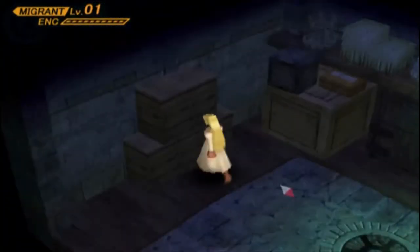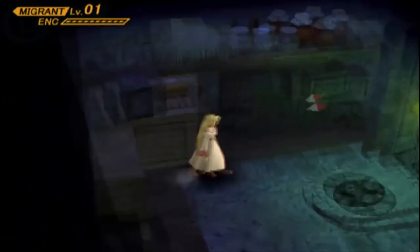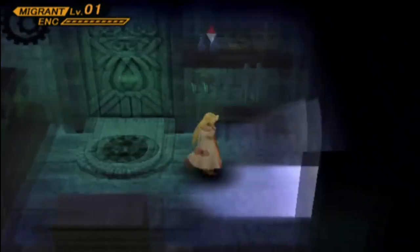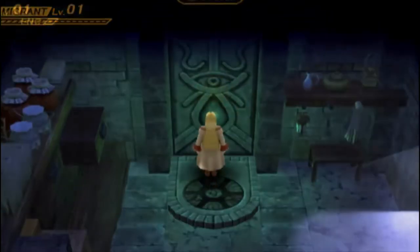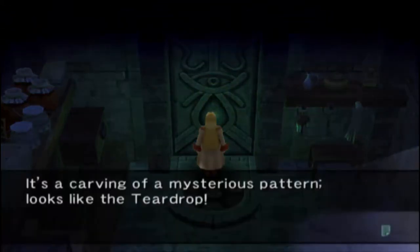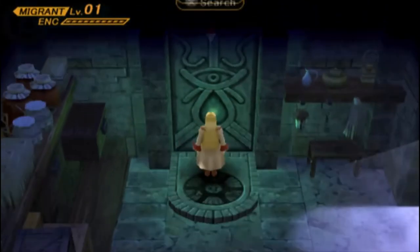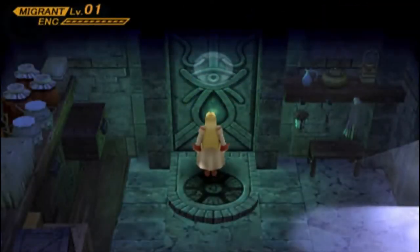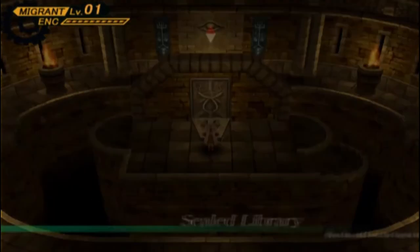It's like a storage room. There's something mysterious in here. It's a carving of a mysterious pattern — looks like the teardrop. That sounds familiar to the original. Of course, you want to use the teardrop, and we enter the Sealed Library.